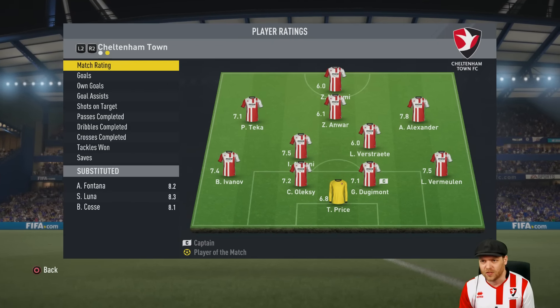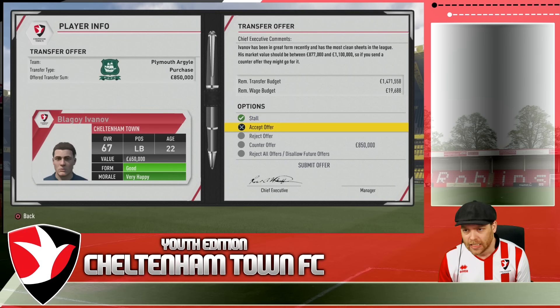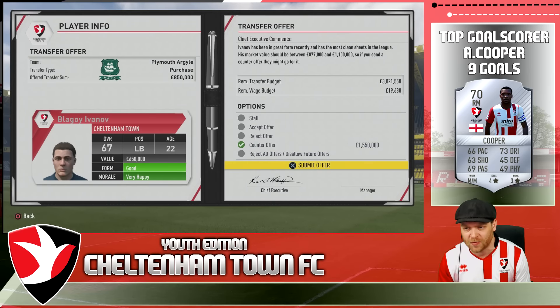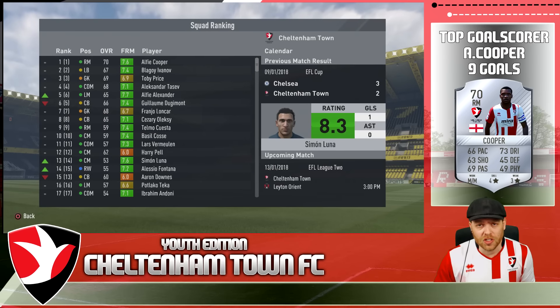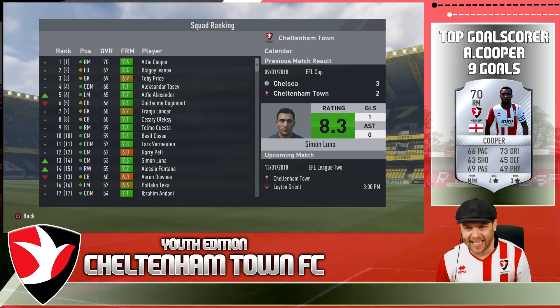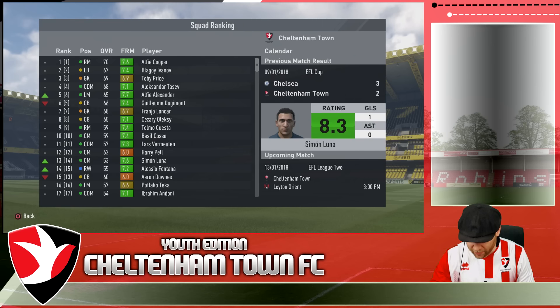We've got a transfer offer for Blagoj Ivanov from Plymouth Argyle — they're offering 850,000. We can't really afford to let anyone of this calibre go as we try to make a run, but that's big money for a team like Cheltenham Town. I'm going to ask for one and a half million — if they're willing to pay that, almost triple his value, we'll let Ivanov go. That's just going to be the two games today — transfer windows tend to slow things down a bit.